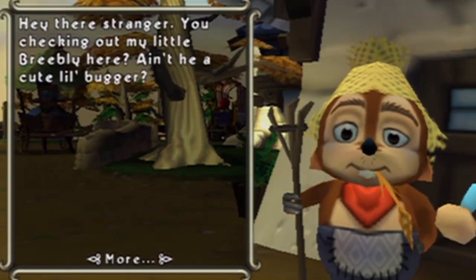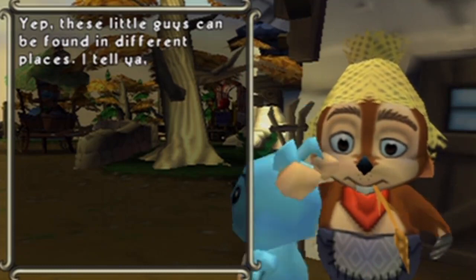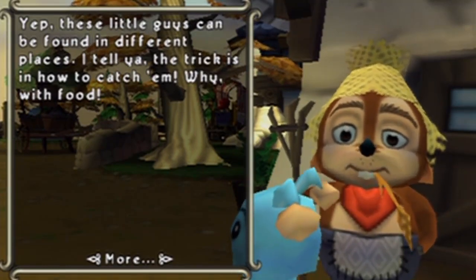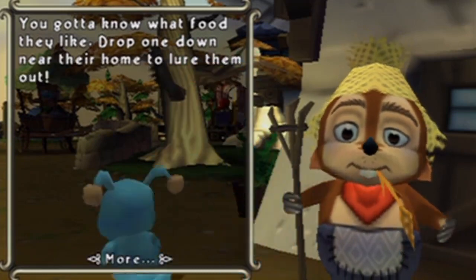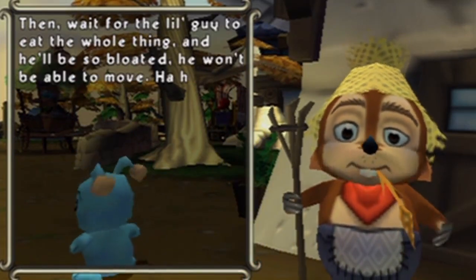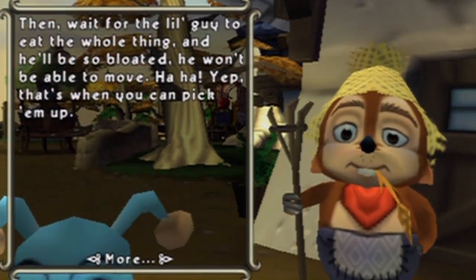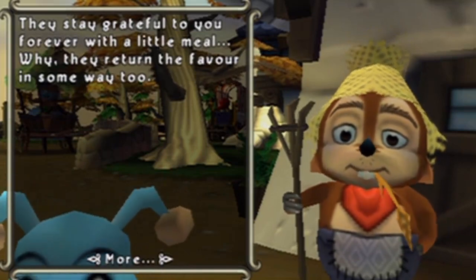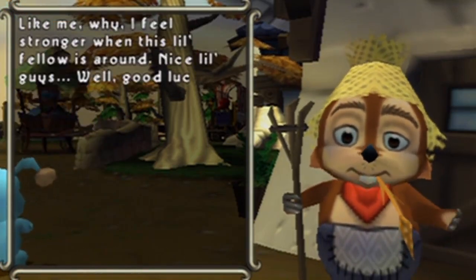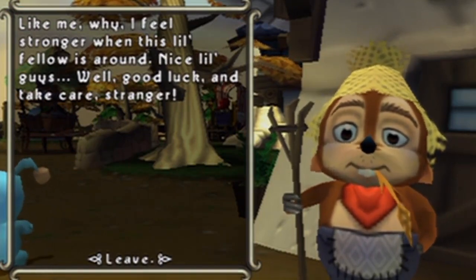Hey there, stranger. Are you checking out my little Briebly here? These little guys can be found in different places, I tell you. The trick is how to catch them. With food — you gotta know what food they like. Drop one down near their home to lure them out. Then wait for the little guy to eat the whole thing, and it'll be so blurry that he won't be able to move. That's when you can pick them up. They stay grateful — they return the favor in some way too. I feel stronger when this little fellow is around. Good luck and take care, stranger.